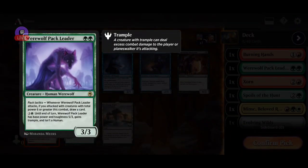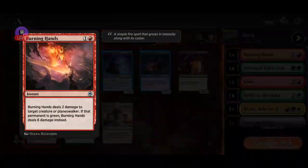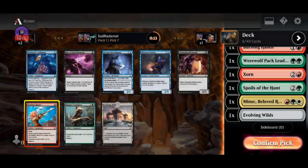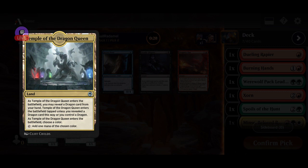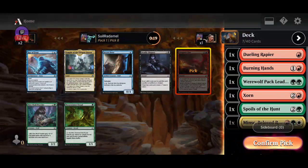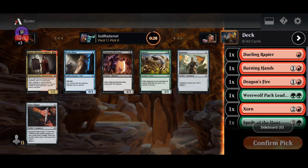Because with these cards, getting to six power — we'll see. We have something like this, or these trampling. Yeah, I'll grab that, I think it's gonna be really good. This is just a removal spell, I'm gonna grab that. Good aggressive removal spells.